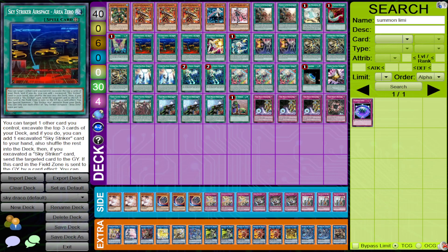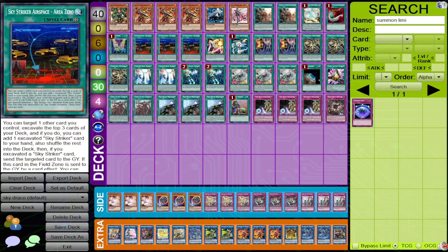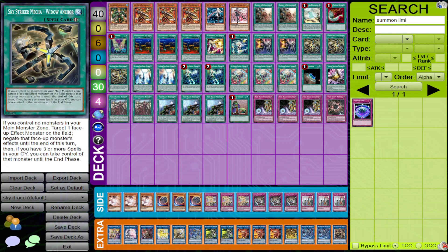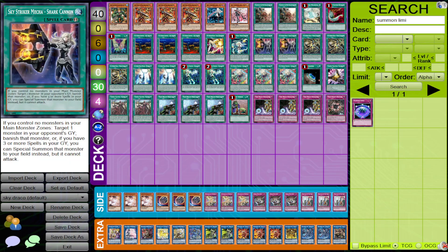For the Striker spells, you have two Engage, two Multi-Role, three Area Zero, Booster, Hornet Drones, Shark Cannon, Widow Anchor, and Linkage. These ratios are interchangeable — you can play fewer or more copies of Shark Cannon depending on the format. I decided to play it safe and just play two for now.